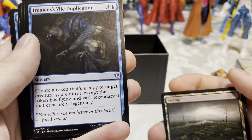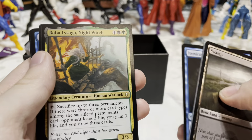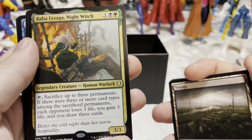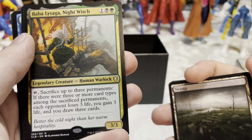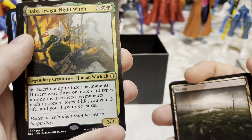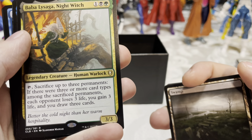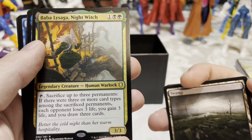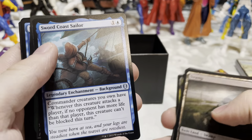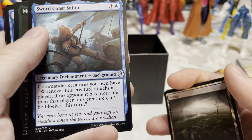Rhenious's Vile Duplication — create a token that's a copy of target creature you control except the token has flying and isn't legendary, if that creature is legendary. Pretty good. Baba Lysaga, Night Witch — tap, sacrifice up to three permanents; if there were three or more card types among them, each opponent loses three life, you gain three life, and you draw three cards. That's pretty good — I like that.